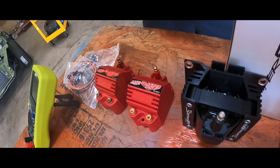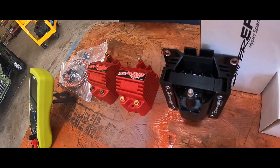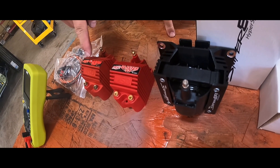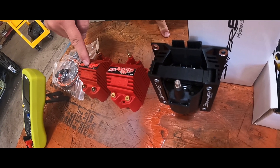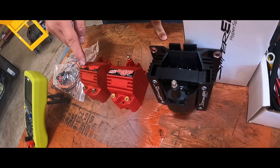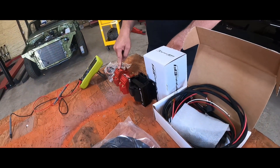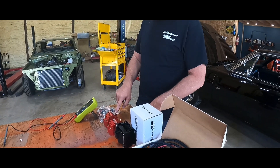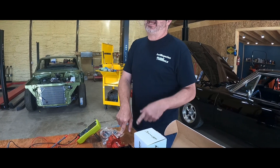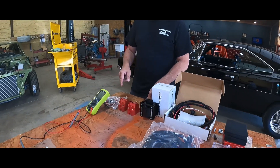Picking up where we left off in the previous video — we did a check with our multimeter. I bought this one from O'Reilly's; it's not an expensive Fluke, but it gets the job done. We checked the coil that's been on the car: the primary was fine at 0.4 on the 200 ohm setting, which seemed to be in spec. But when we checked the secondary we were down to 2.5, and I think it's supposed to be at best 0.4 on the 20k setting.